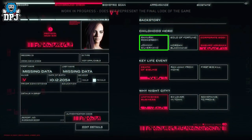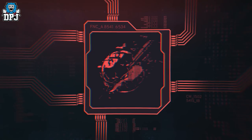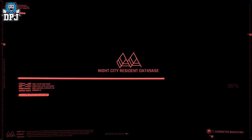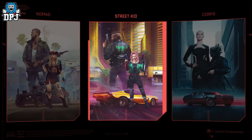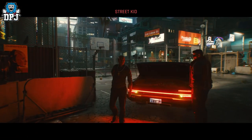Next up: character and character customisation. The customisation within this game is truly staggering — not only with appearance, but with options that actually change the game. Appearance-wise it's pretty crazy too, to the point where you can actually adjust genitalia. But the customisation doesn't start with appearance either, because our character V — no matter the gender you go with — has three life path options which truly change the way you play this game, the dialogue options available and the way you are perceived.